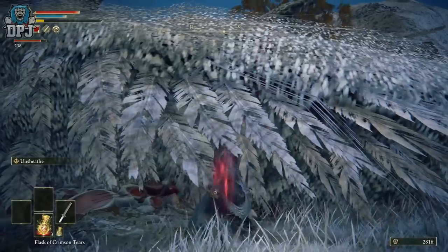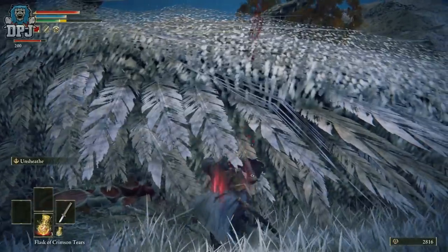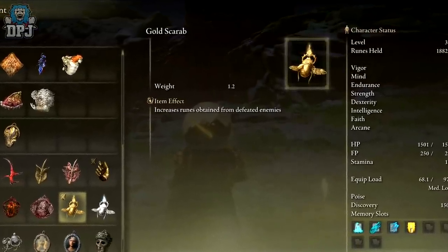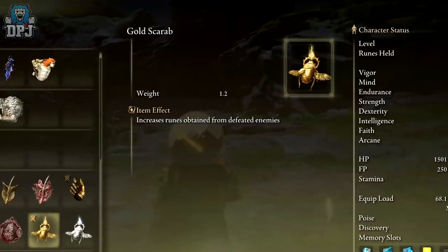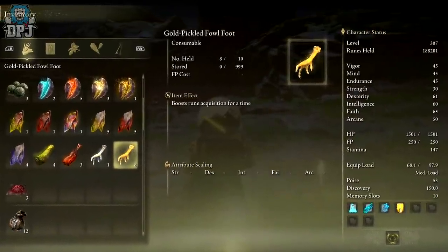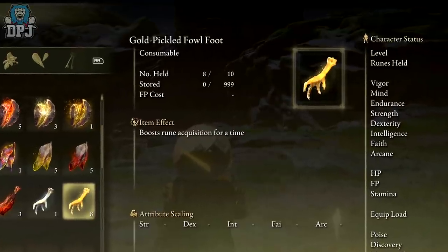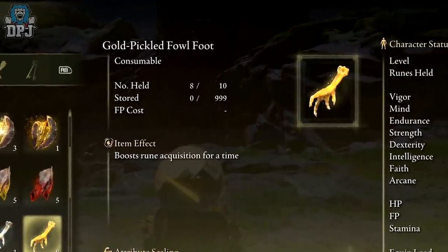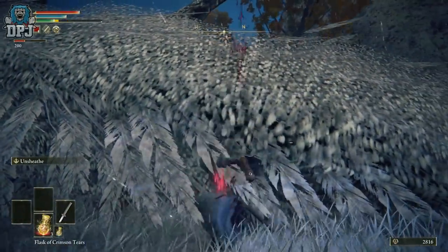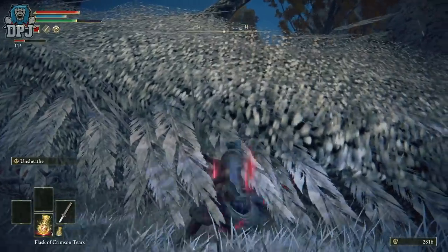It really is as simple as that. If you're an average to high level player or a new game plus player, the Gold Scarab talisman is going to give you 20% increased runes. Get this talisman — I'll link a guide in the video description — put it on and you are good. Also, if you have any Gold Pickled Fowl Foot — which you can actually craft, and I'll put a guide in the description too — these give you another increase in runes. I believe with both the Gold Pickled Fowl Foot and the Gold Scarab equipped at the same time, your buff is around 50 to 55% more runes. Using both of these while farming this dragon, you'll get a ton more runes for sure.